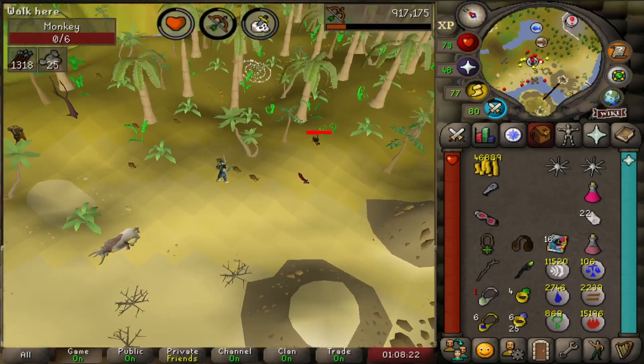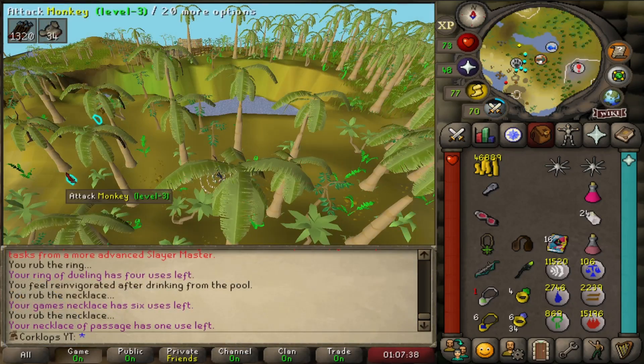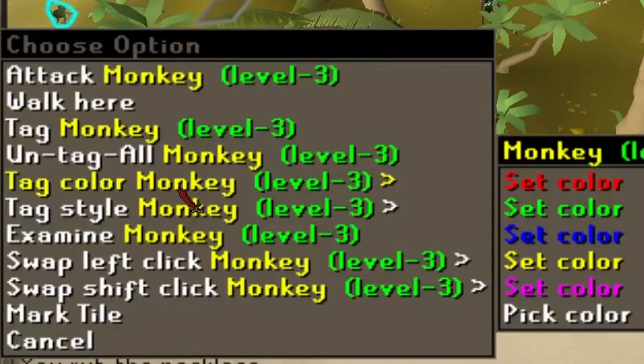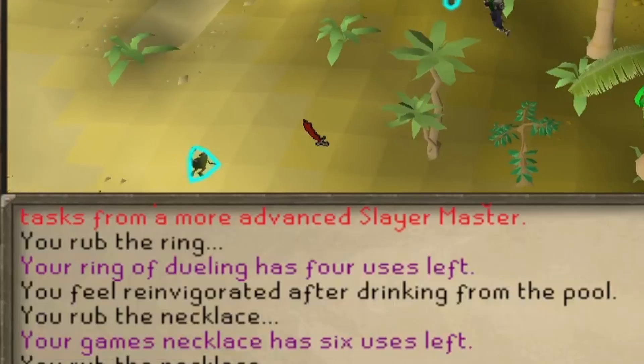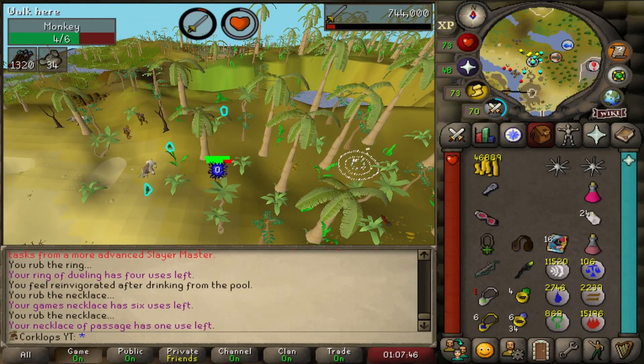There are monkeys all over the Isle of Karamja. Just have a walk around, and when you see a monkey, shift right-click and click Tag All if you're on RuneLite. This will allow you to see them through the foliage much more easily.